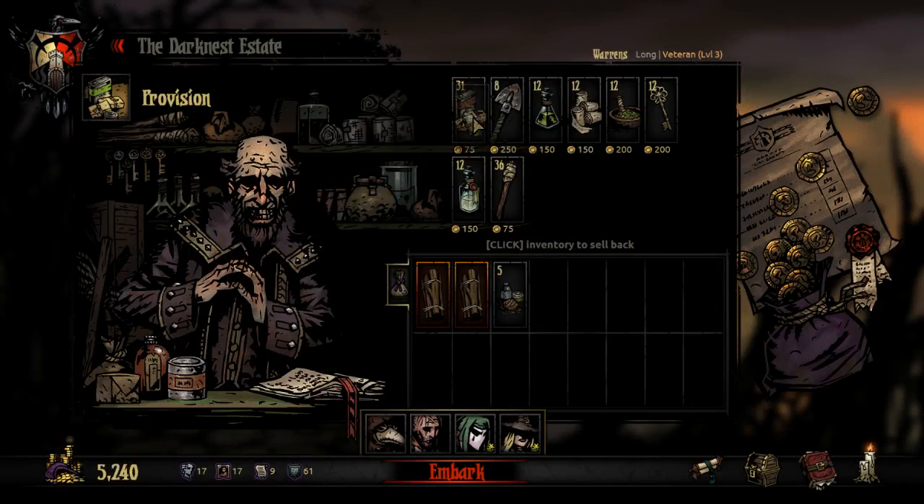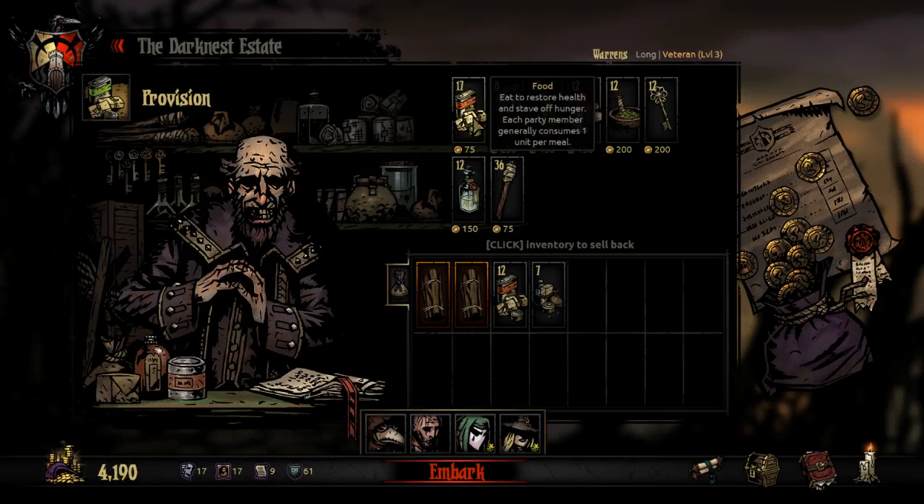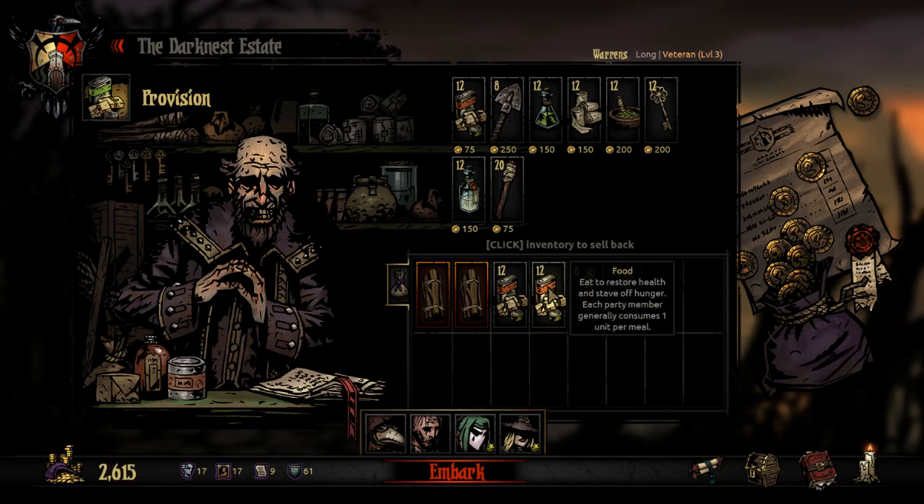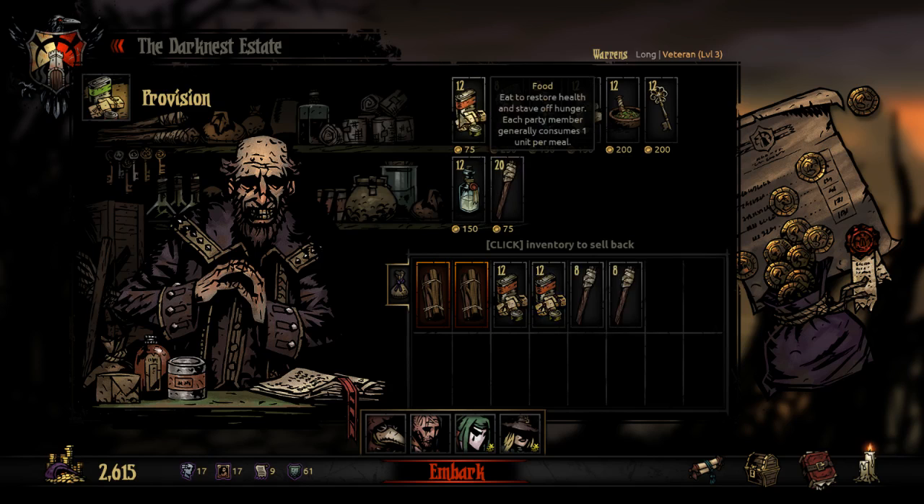Camping twice. Let's just take two full stacks of that. 24 food. Camp twice — that's going to be 16. Maybe eat four times — that is another 16. Maybe I should take more.